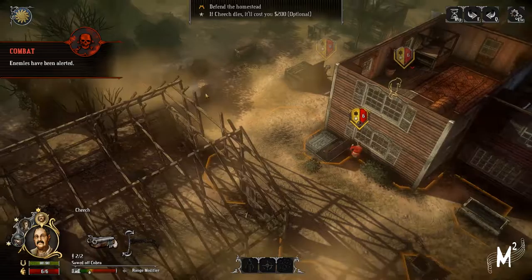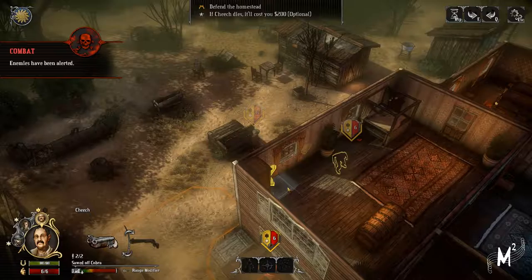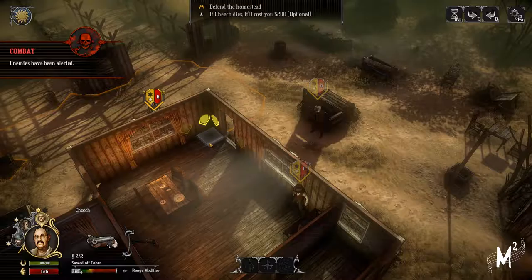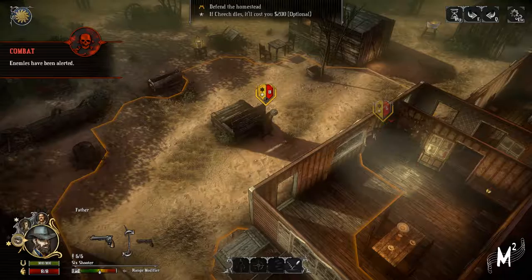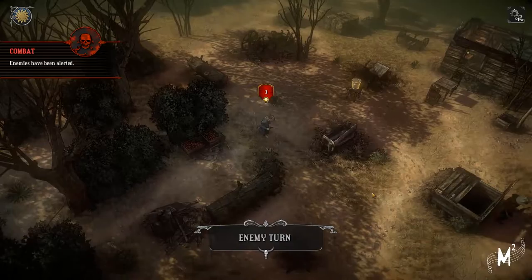I would like to get him around if possible, but I don't actually know where all the enemies are, so I won't do anything too risky. I can't quite reach - not enough moves. We'll get him back there and end the turn.